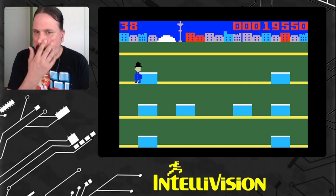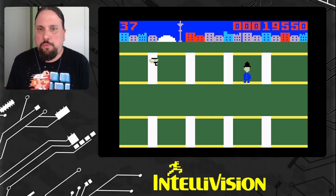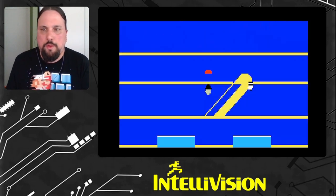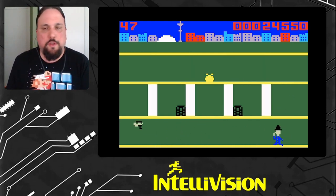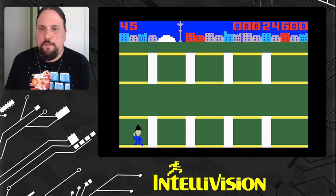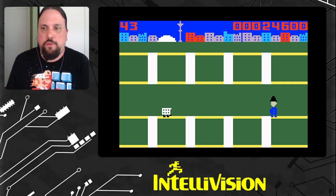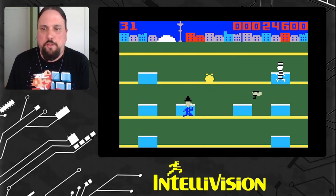I chose this game mainly because it was one of my favorite games on the Atari 2600 — pretty much the reason I bought the Atari 2600 Junior back in the day. When I first started learning to program on the Intellivision, I wanted a game that would show me a bunch of different things without being overly complex. The design isn't very complex: three floors, one direction or the other, and just the one jump.